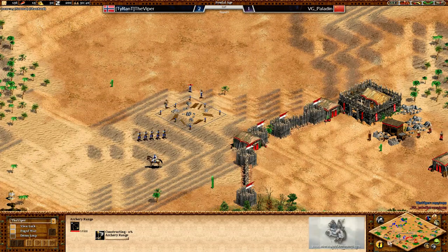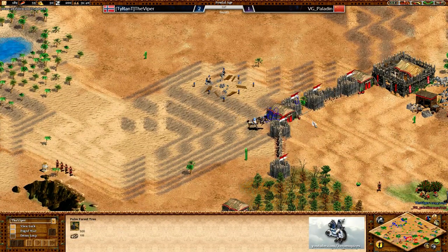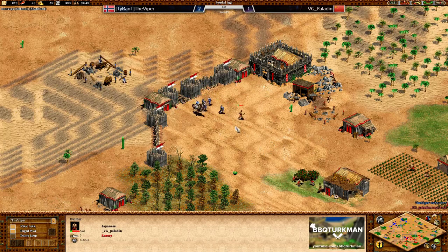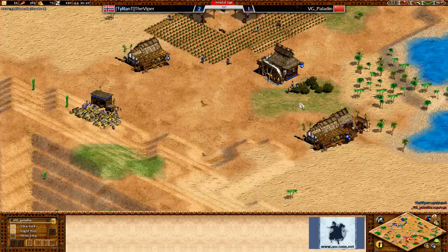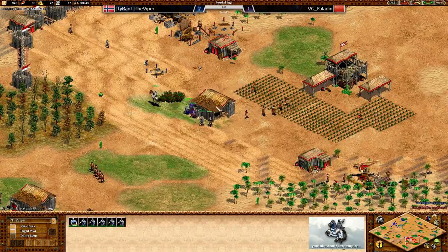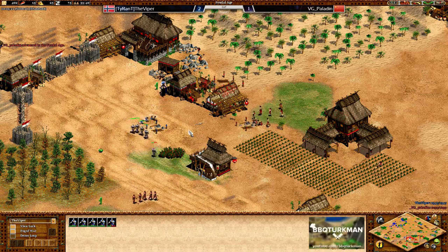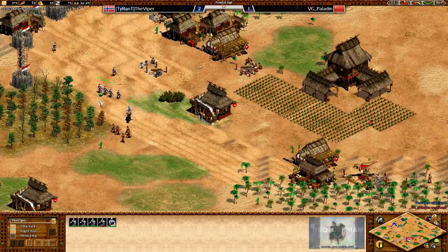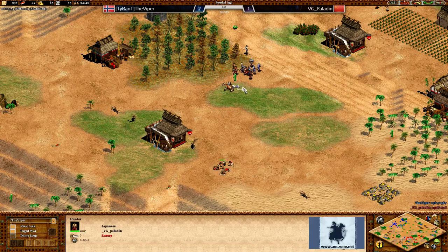That's going to force Paladin back to his base. Villager chopping in - this is the way I see Viper do so much. There's the wall hop and in he goes. There's an attack bonus going downhill so that villager goes down so quickly, and Viper's going to get it before it gets back to the TC. Paladin not even into Feudal Age yet and Viper's coming forwards with a watchtower up front. Man-at-Arms are in. The tower is a little bit too eager - it should have gone further forward, but it's good because it's going to deny Paladin that stone.